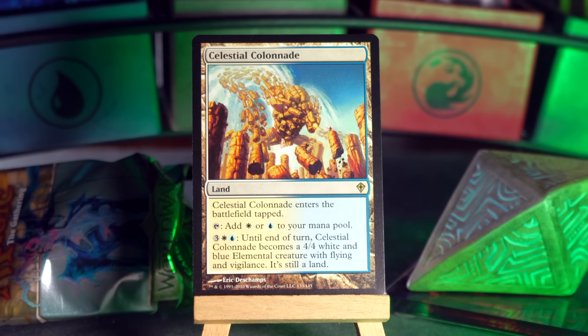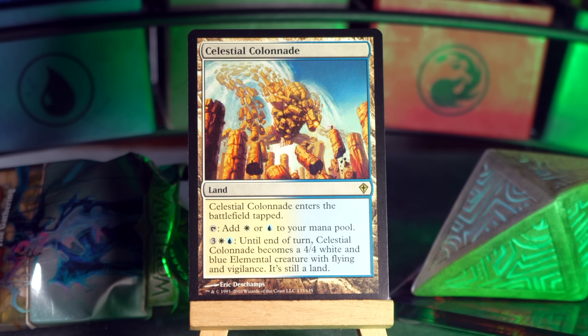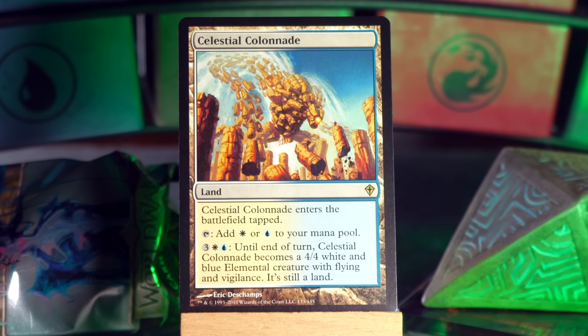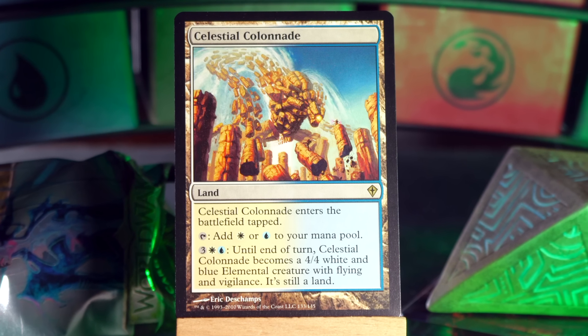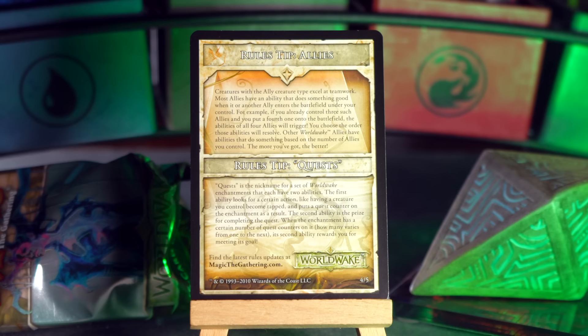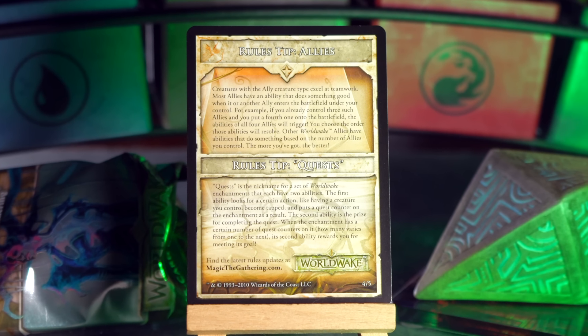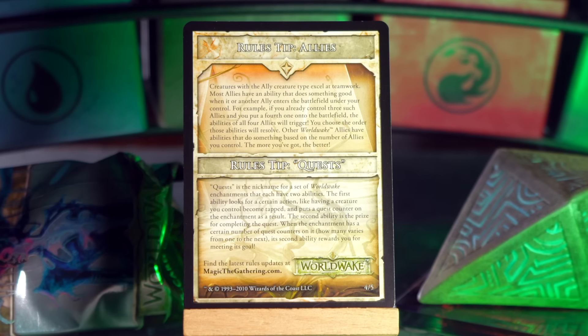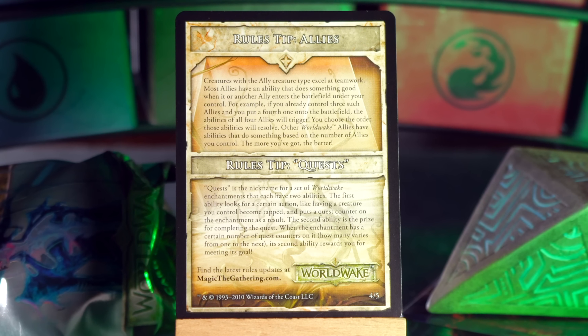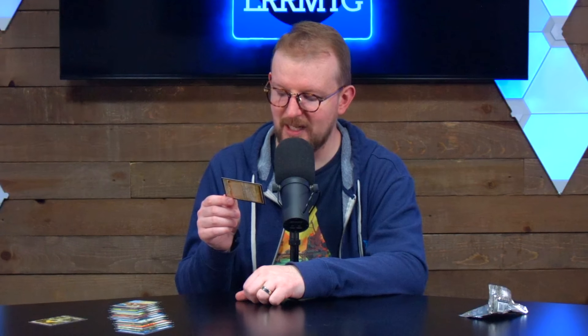Our rare is Celestial Colonnade — one of the creature lands! It enters tapped, taps for white or blue, and for three white blue, until end of turn it becomes a 4/4 white and blue elemental creature with flying and vigilance. It is still a land, so you can turn it into an angel and smash and then still tap it for mana afterwards. Excellent. Also there's a rules tip card that tells you about allies and quests — quests being a nickname for a set of Worldwake enchantments with two abilities. The back of that is an ad for Duels of the Planeswalkers, available now on Xbox Live Arcade. Good old Duels of the Planeswalkers. I got a free Xbox because of that game.